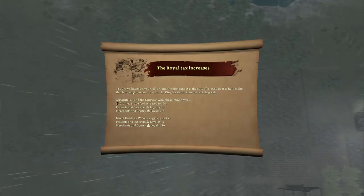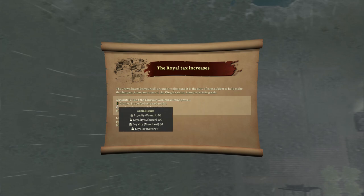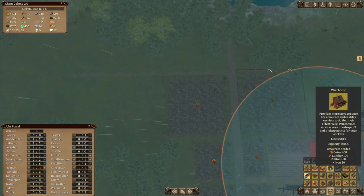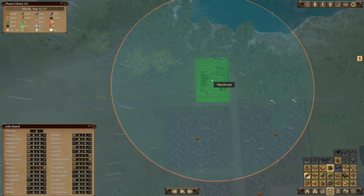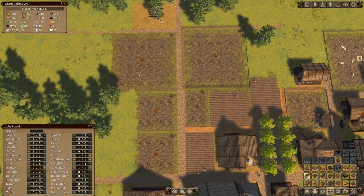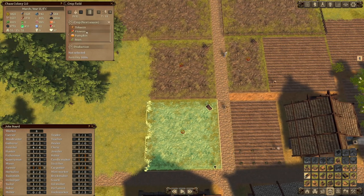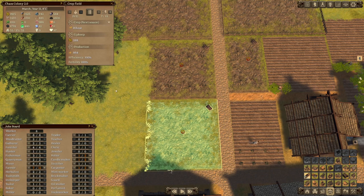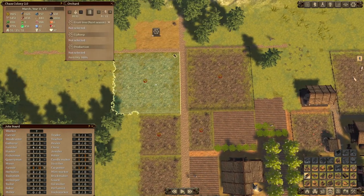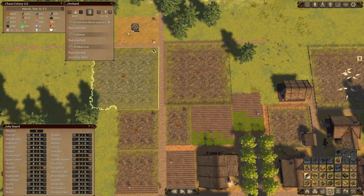The royal tax increases - the crown's endeavors across the globe. They want to put additional tax on clothes? I don't think so. We're struggling as is - we don't want to set that precedent. We'll place this warehouse right over here. Now we should be able to start another wheat production over here. Let's get the wheat going in this one - we'll need to add an extra farmer to the mix. I'm also quite tempted to get another orchard going - plums maybe. We've got apples over here, so shall we do plums?